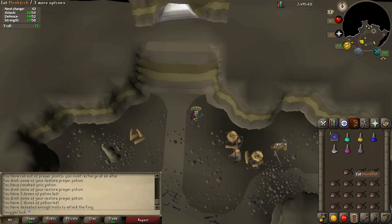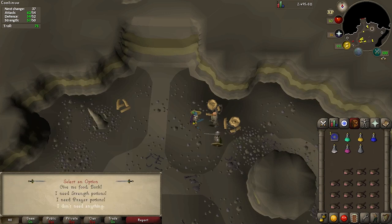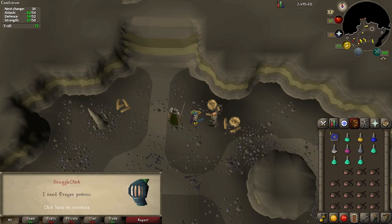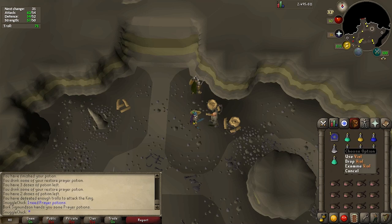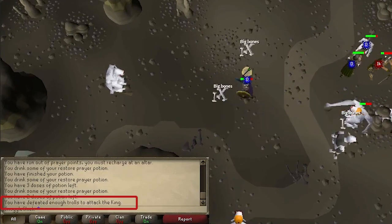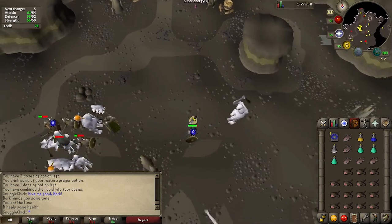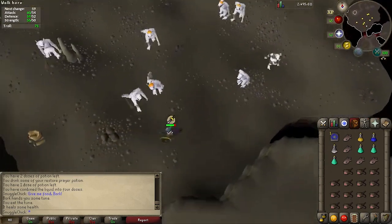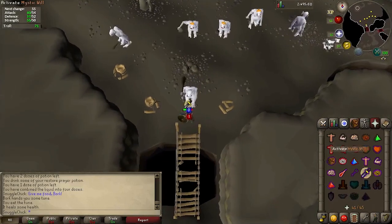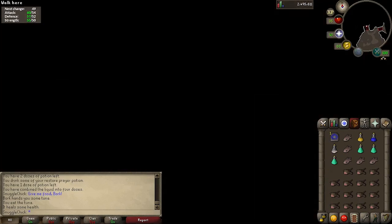If you need extra food or potions, talk to Bork Sigmundsen near the exit of the cave — he can give you up to 10 tuna, four three-dose prayer potions, and three four-dose strength potions, but only once each, so wait until you need it. After you kill 10 trolls you'll get a message in the chat box saying 'you have defeated enough trolls to attack the king' — it's pretty subtle so keep an eye out. When ready to fight the Troll King, run south past all the trolls and you'll find a broken bridge. Before crossing, turn on Protect from Magic.